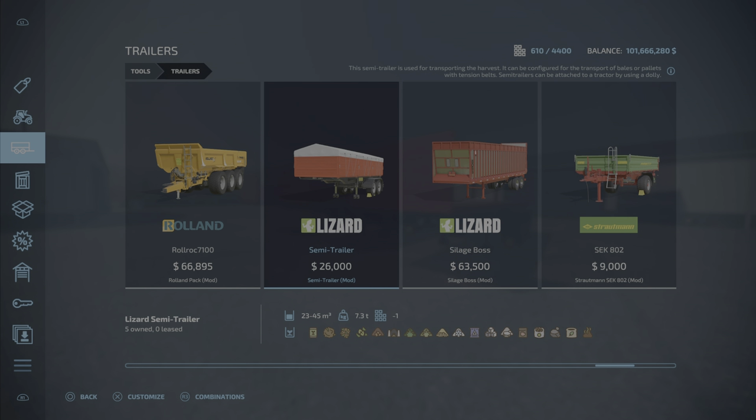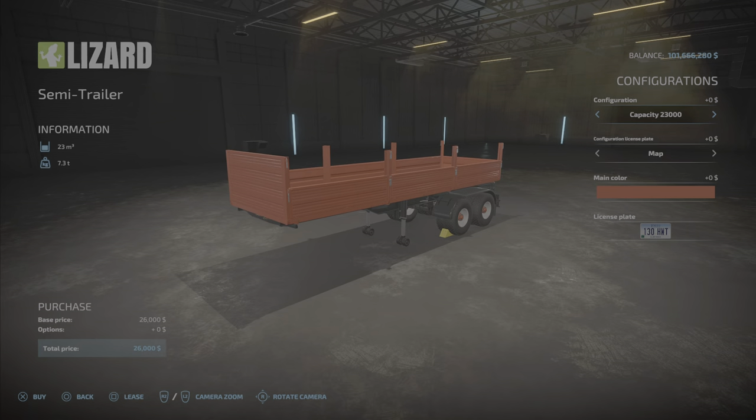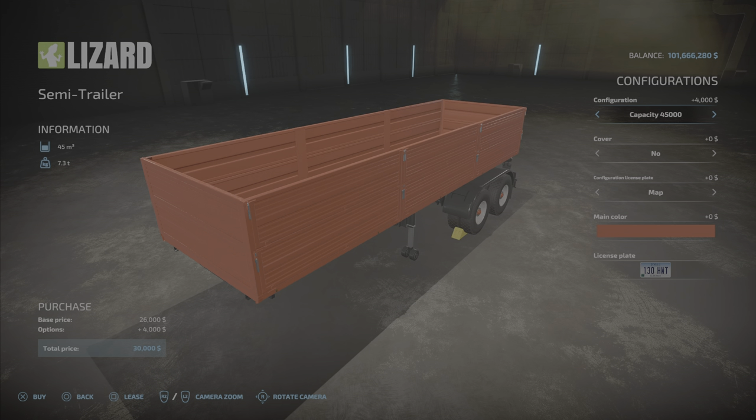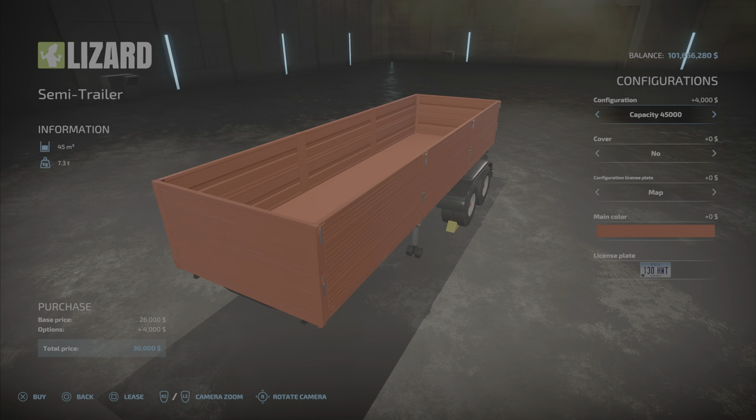Very cheap. Up to 45,000 liters and holds all of those things. And as I said, six slots on console. We have here the configurations — the 23,000 liter capacity, and we have the extension up to 45,000 liters for only $30,000.